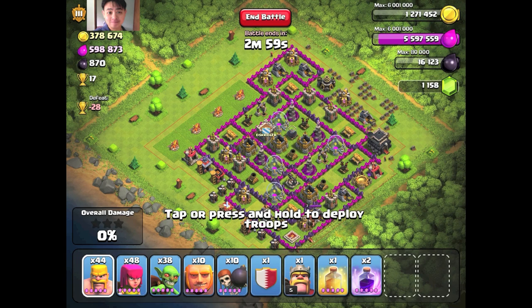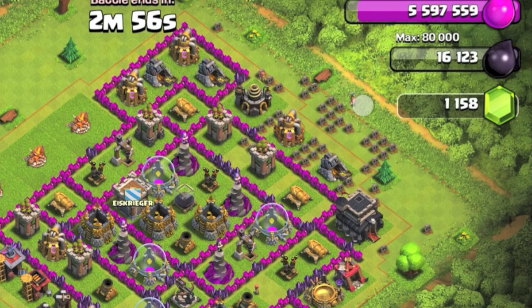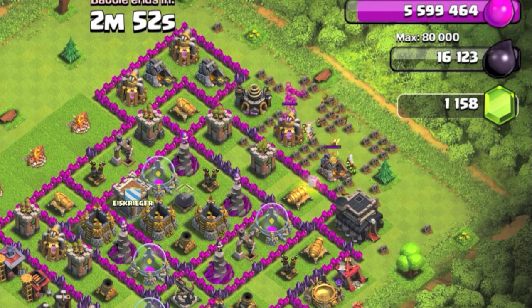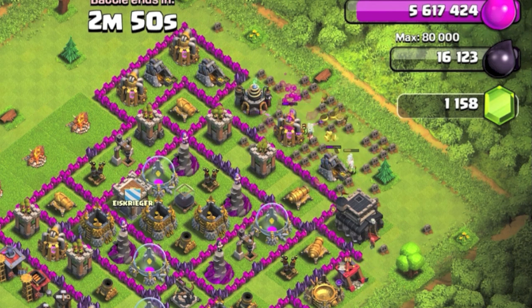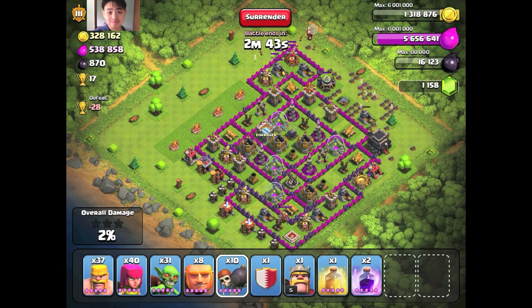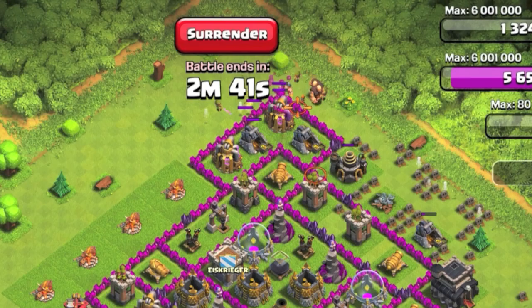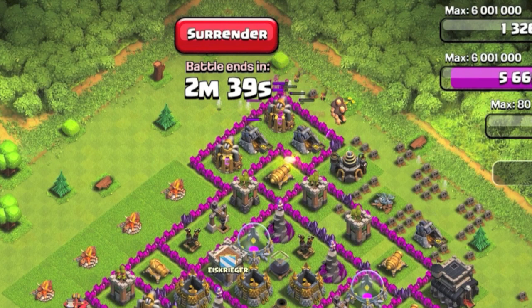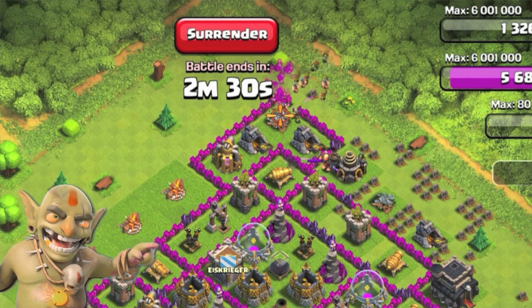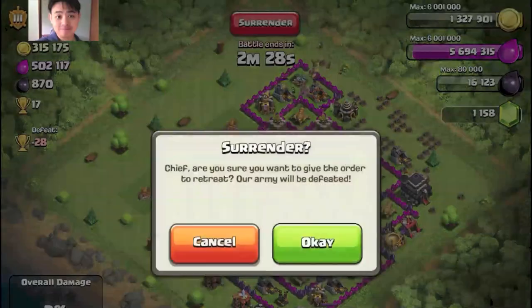My target is to get all the gold from the gold mines. I'm dropping in some barbarians, goblins, and archers. The resources are dropping fast, which proves the theory that all the resources are in the gold mines and elixir collectors. I'll drop some goblins — the wall is still not broken yet, but hopefully the goblins can break through without wasting additional wall breakers. Yes, they got through!